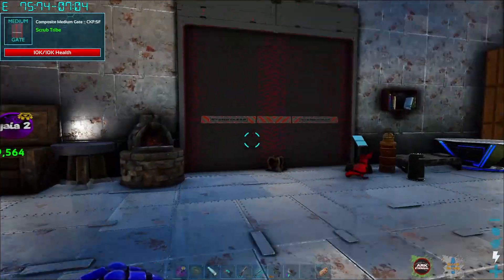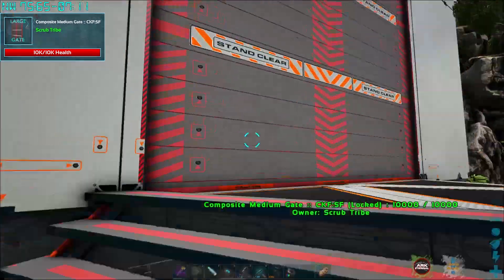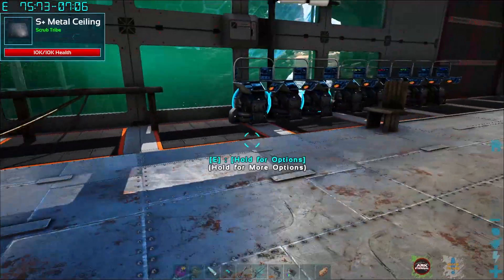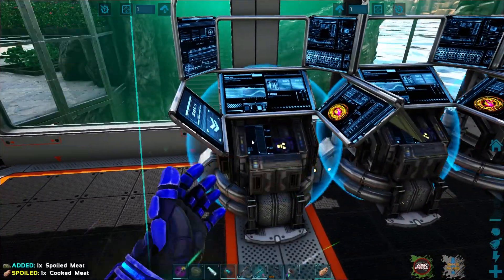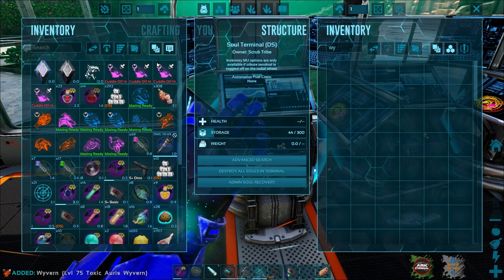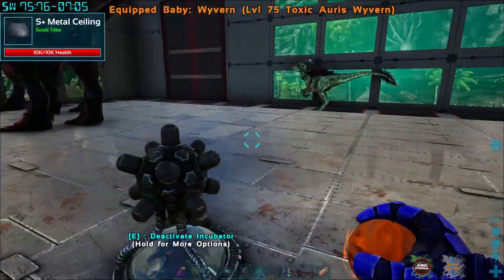Oh, it got picked up — my soul station doing good things up top. Let's go get our soul station. One of these picked up the baby like nothing. So — wyvern. Here it is: Toxic Auris Wyvern. Level 75 — of course we got a bad level on it. But that's okay.